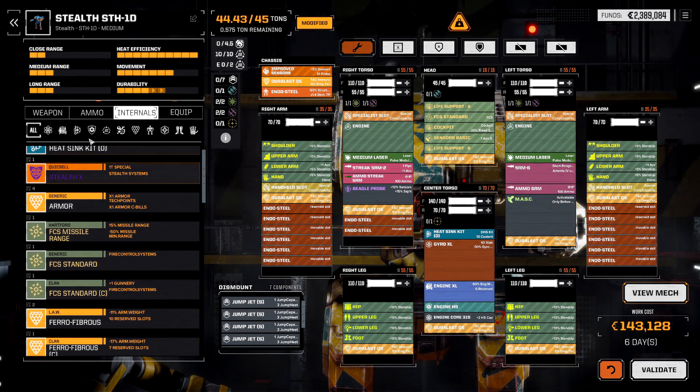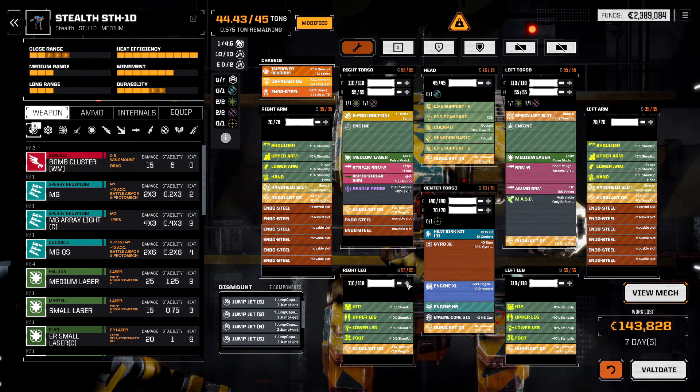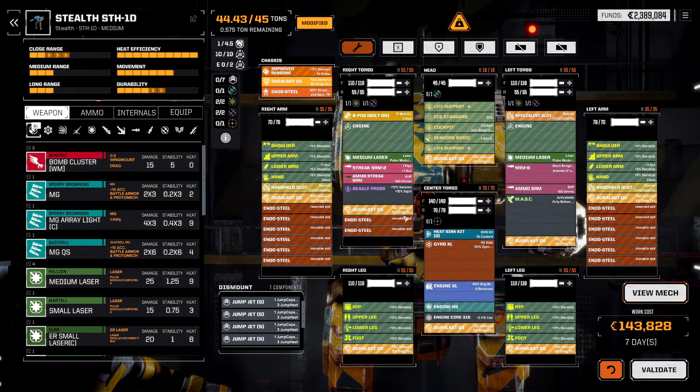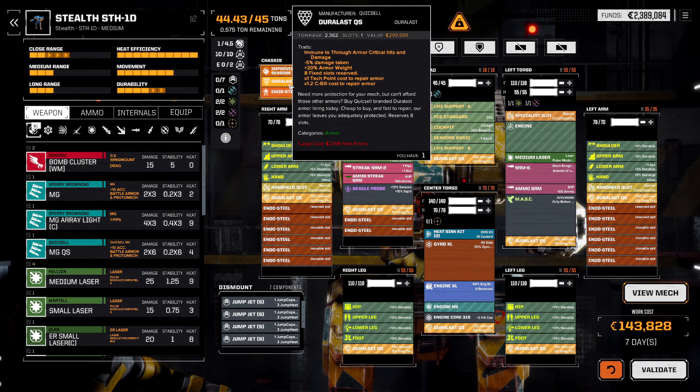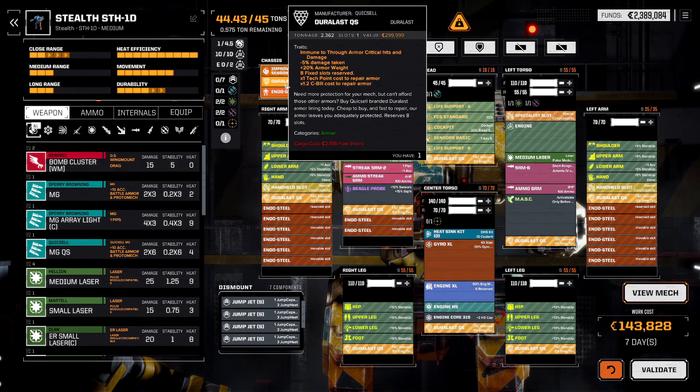This also allows us to use the B-pod bolt-on, so we're going to do that. The Durlast Quick Sell does not have CASE built in, which means ammo explosion is still a concern, but we don't have to worry about through-armor crits.